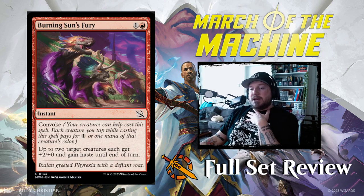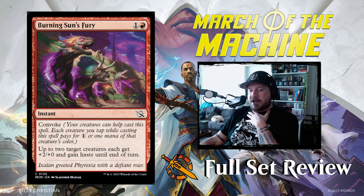Next up we have Burning Sun's Fury — one and a red for an instant with convoke. Up to two target creatures each get plus two plus one and gain haste until end of turn. Not too bad.